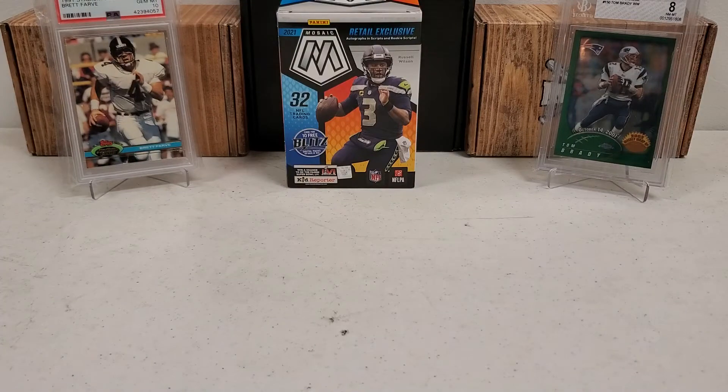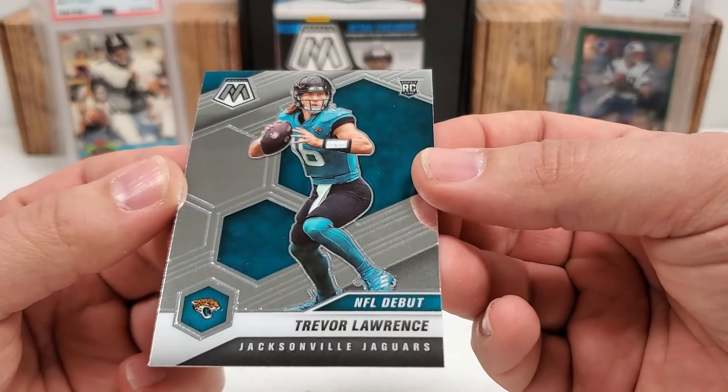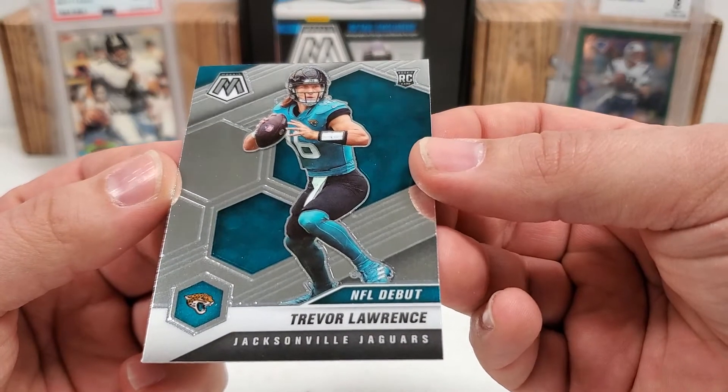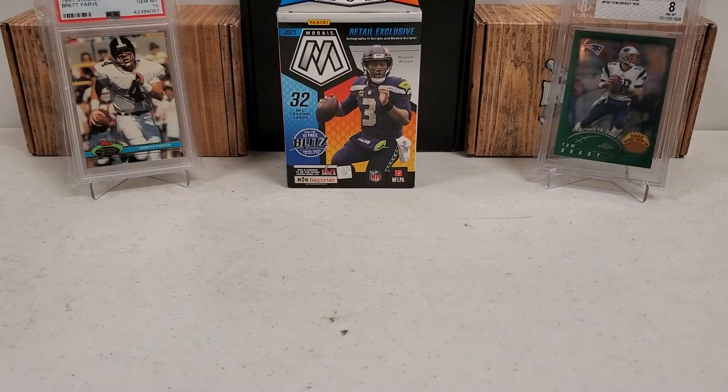Nothing really crazy there. Honestly, for me, probably the best hit of this one was that Trevor Lawrence NFL debut rookie card right there. That was pretty good. I actually really like that Tyreek Hill too, to be honest — I know it's not a rookie or anything, but still pretty cool. Please do me a favor guys — like, subscribe, share, click that bell notification button to be notified of future videos. Lots more coming. As always, in the description below you can find my email address, mailing address, and Instagram handle. Other than that, have a great day and great night wherever you all are at. We will see you next time.